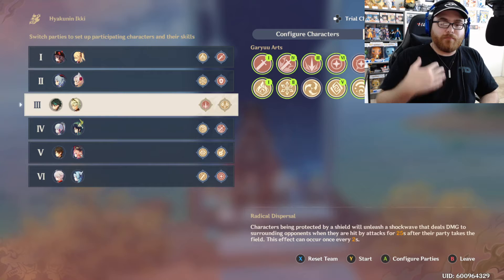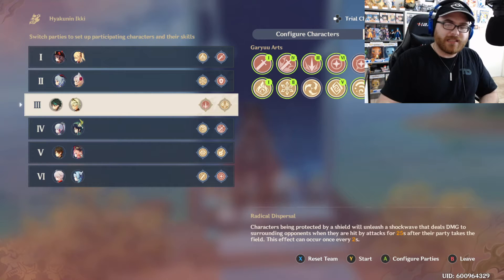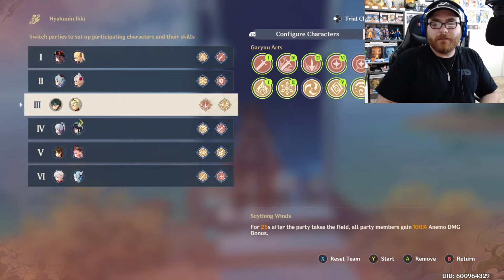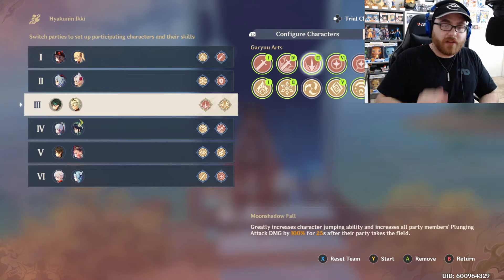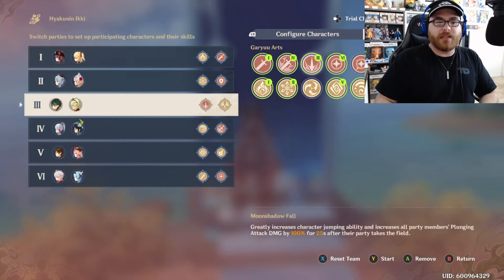My third team was the trial Xiao and my Bennett. Bennett obviously helped with the attack buff — I wish I'd switched to Bennett first to get the buff before going with Xiao, but Xiao didn't even need it; he was carrying the team. I took 100 Anemo damage bonus for 25 seconds, and also Moon Shadow Ball: greatly increases characters' jumping ability and increases all party members' plunging attack damage by 100 for 25 seconds — perfect for Xiao.